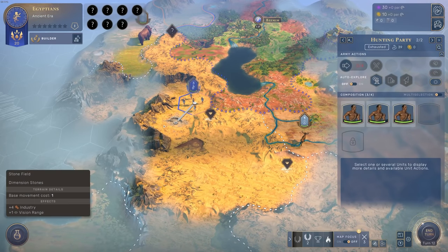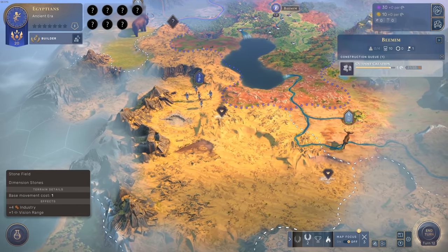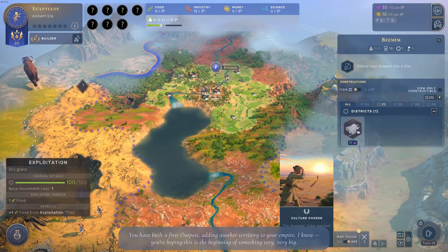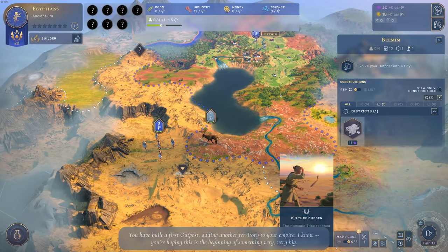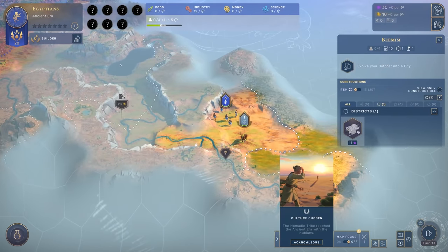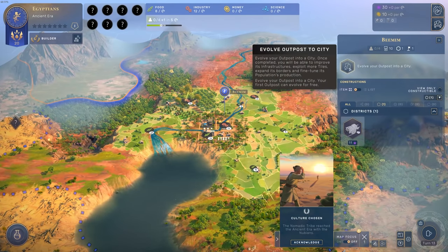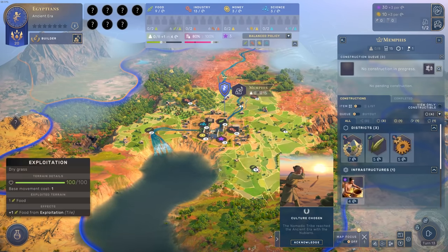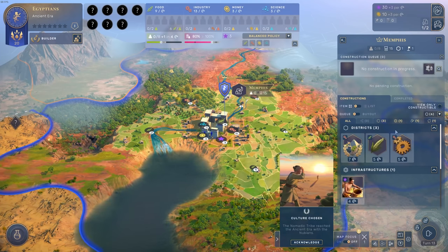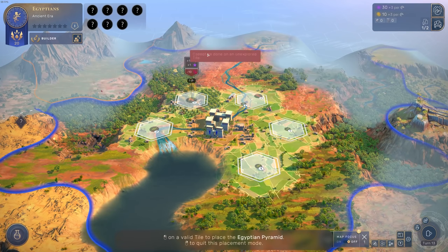The cool thing is I can attach this outpost to a city and the city gets the bonuses. It's a big bonus. With our first outpost, let's evolve it into a city — we got Memphis, our first capital, which will evolve into Rome later. In Memphis we have special projects: the Egyptian Pyramid offers a lot of industry but costs stability. Since stability is low, I'd rather go for the industry district first.